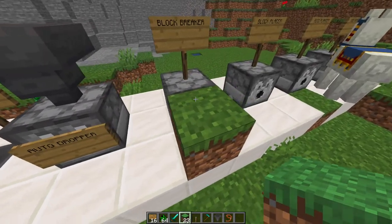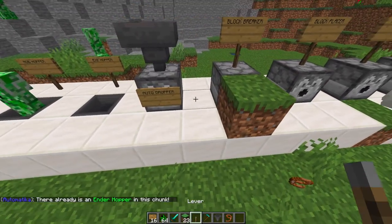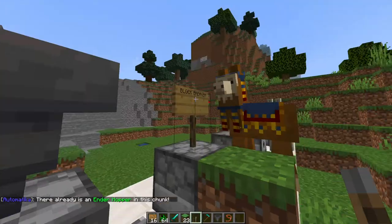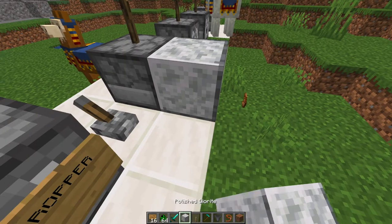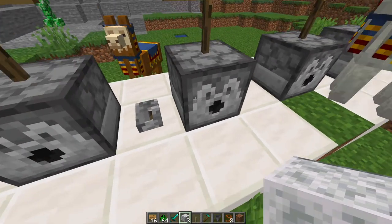Block breakers: using a lever or redstone torch, this will break any block in front of it. Let's go ahead and pop down a lever — and if we do that it's going to break the block of grass like so. Very straightforward: you just place a block in front of it, give it some redstone power, and it will break it.